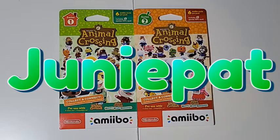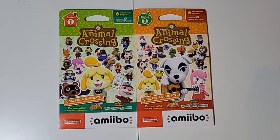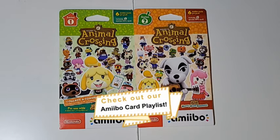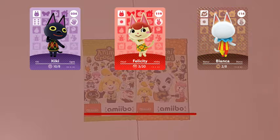Hello there everyone and welcome back to Junipat! Today we're unpacking two more packs of amiibo cards — one from Series 1 and one from Series 2. These were extras from last time but we haven't been able to find anymore, so we're just gonna open them. We thought, why not? They've just been sitting there. Let's open them and see who we get — fingers crossed we find some cats!